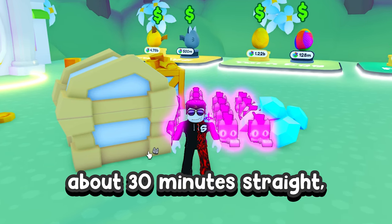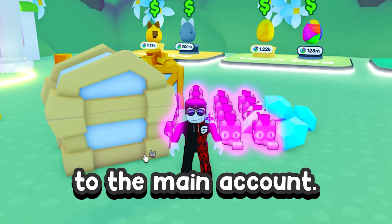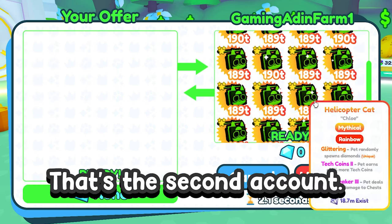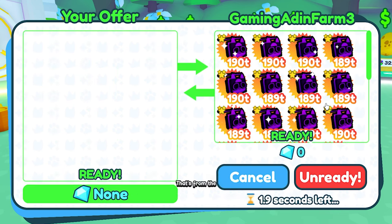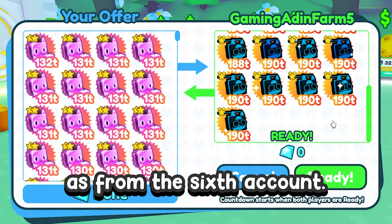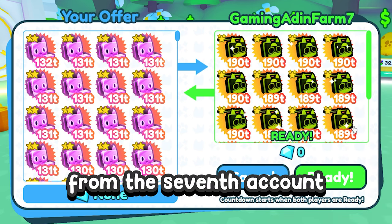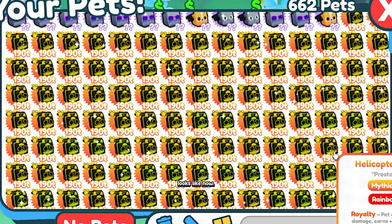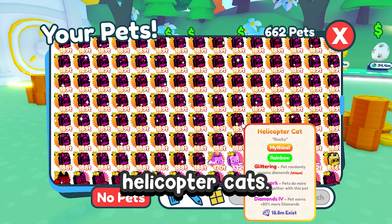I was converting for about 30 minutes straight, so it took very long. Now let's trade all the pets to the main account. Here's what we got from the first account, the second, the third, the fourth, the sixth, the seventh, and the eighth account. This is how our inventory looks now — it's very full of rainbow helicopter cats.